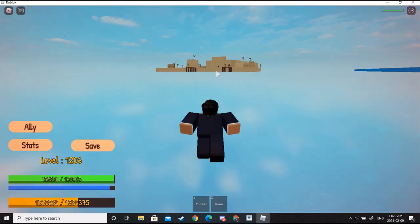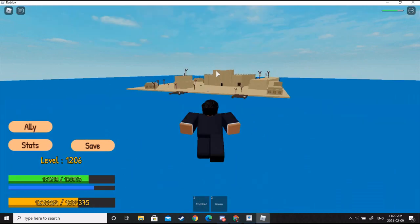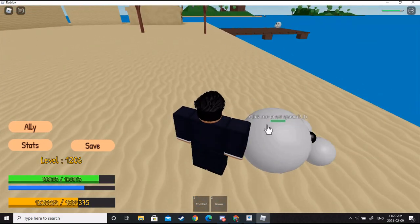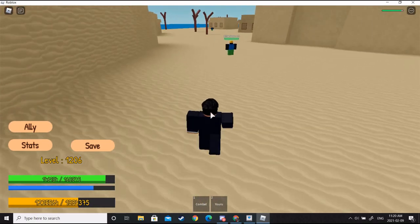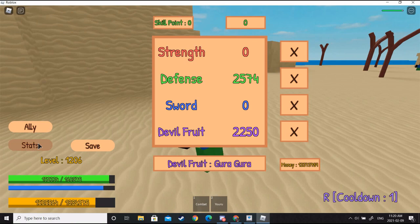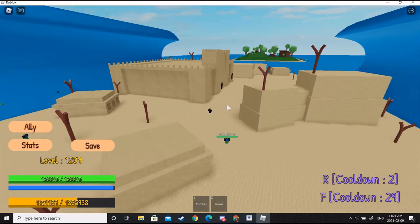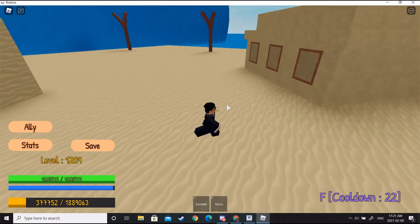I'm going to jump there with my Geppo. The best fruit I find that you could do this the easiest with is Quake. I personally have Quake so I find it pretty easy, but you could do it with any other fruit. Once you get on this island, just go ahead and set your spawn here. Then just keep fighting these two minions over here — if you have Quake, just press F on your keyboard and your waves kill everything else in the back.